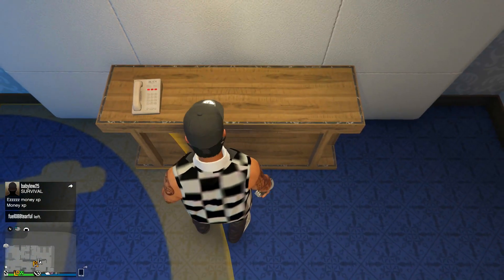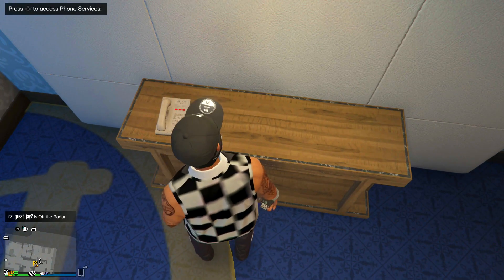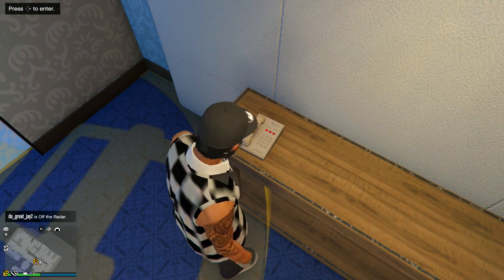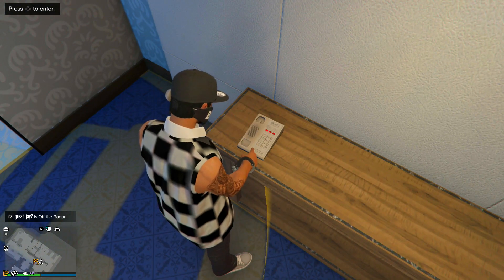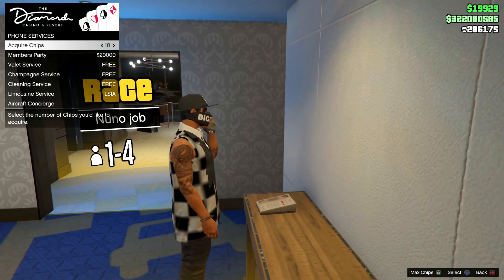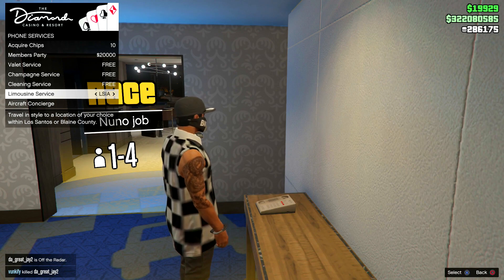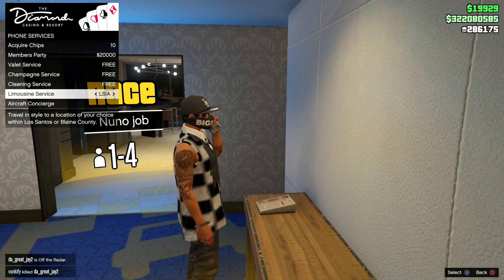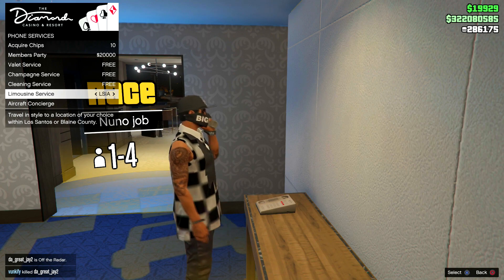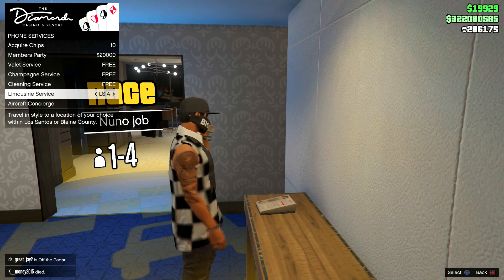Adjust your character like this, then simply hit right on d-pad, select the limo service, and double tap X. Once you pick this option, wait for the character to put down the phone and wait for the character to stand still before you hit right on d-pad to enter the job.